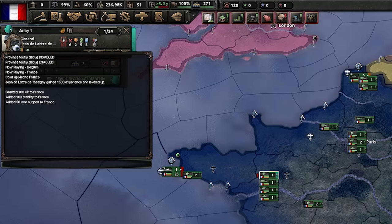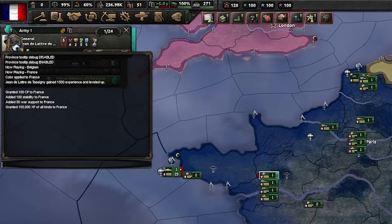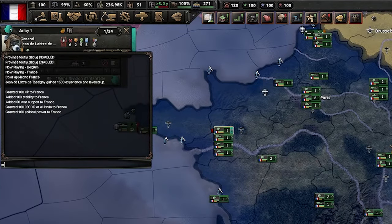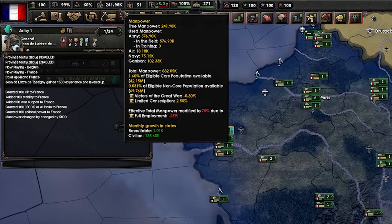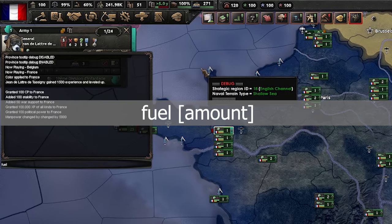Next command is 'XP' — this also has an amount parameter and gives XP to all your units within your nation. Now we are onto 'PP' which gives you political power. I enter 'PP 100' and you can see my political power is now at 100. On from this is 'manpower' — I add 5000 here and you can see my manpower has increased by 5000. Next is the 'fuel' command — you enter the amount after 'fuel' and that gives you that amount of fuel.